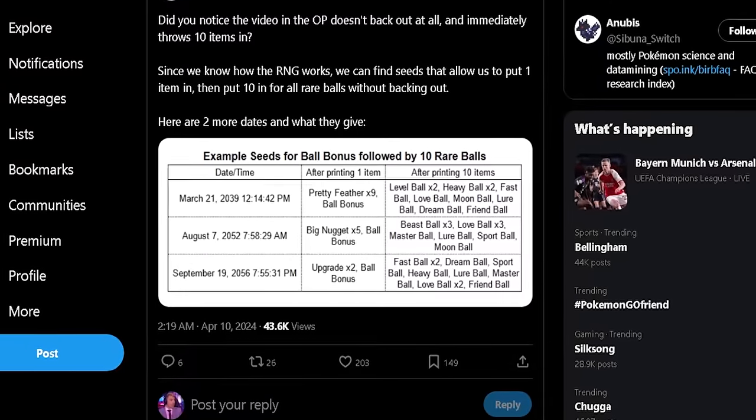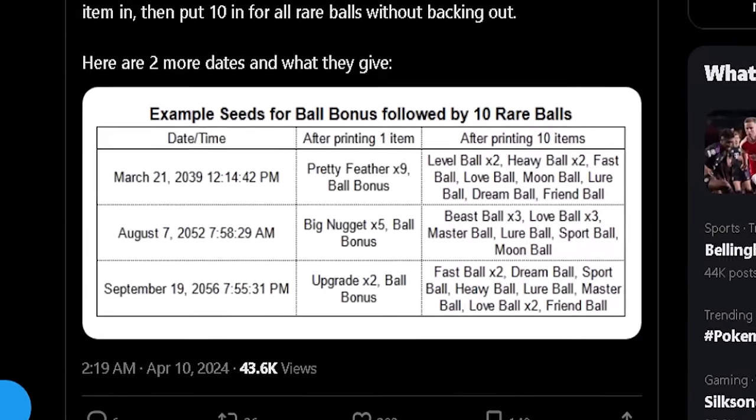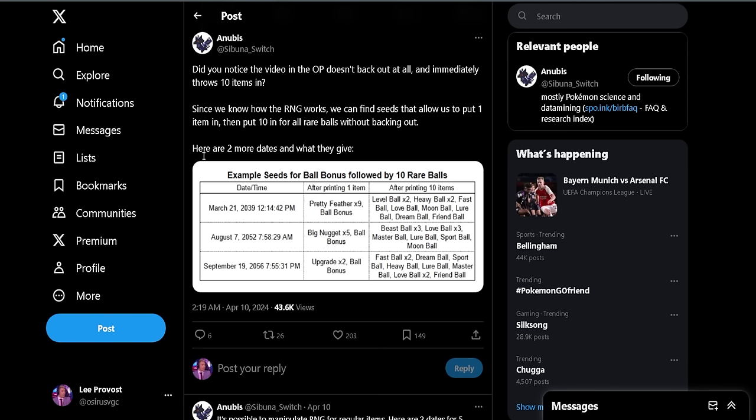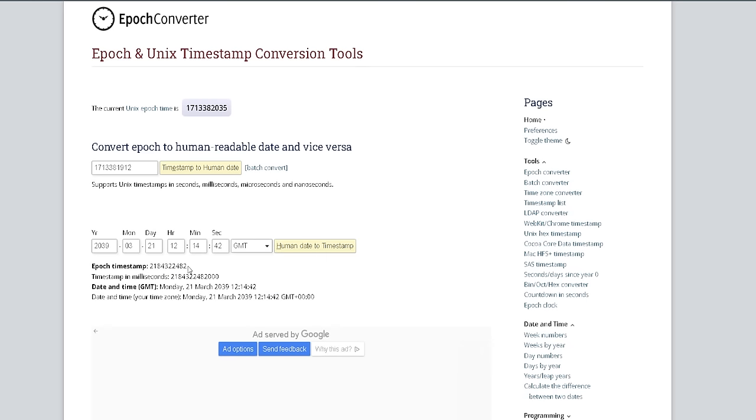Sometimes you may find a date and time online for a specific item combination without a seed. There's a website you can use to convert the date, time, and second delay into a seed — it'll be linked in the description. It's the Epoch Converter tool: input the year, month, date, time, and seconds and it gives you a seed. Take that seed into the Item Printer Gacha tool and it will give you the same results, helping you identify whether you're hitting slightly early or late.